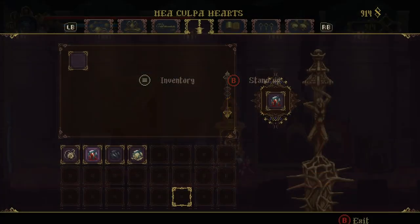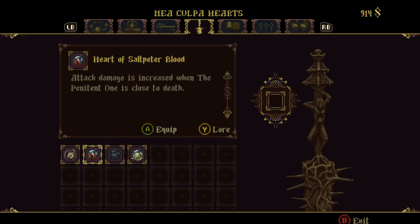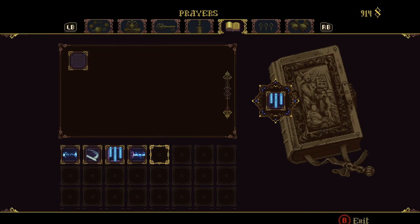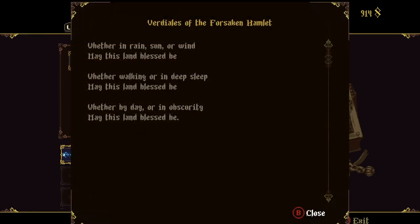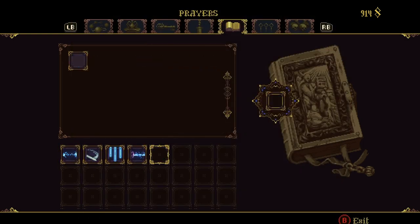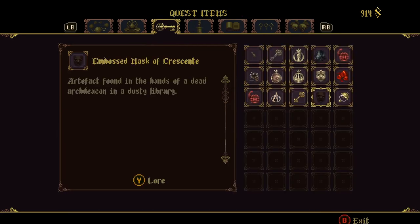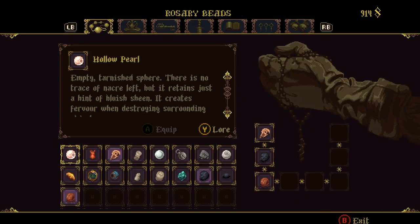Before going to the library, unequip every item that you have in your inventory.